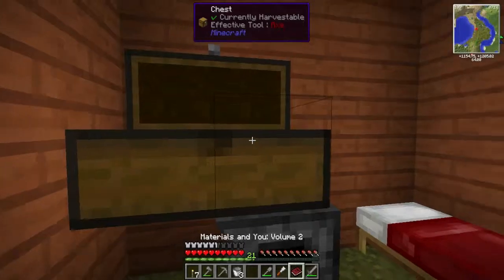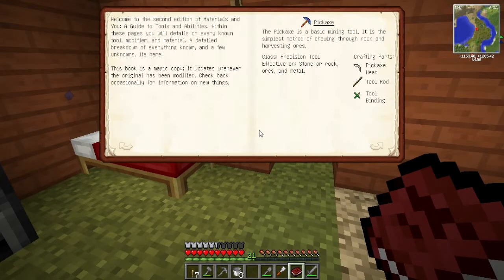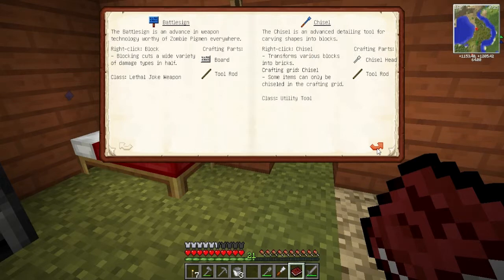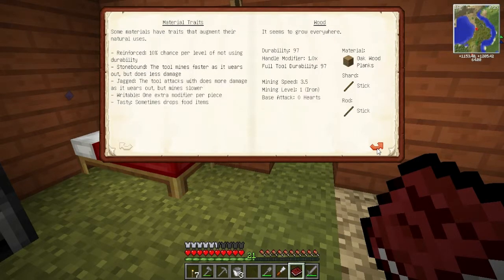Whilst all the monsters die out there - Materials and Modifiers, that's right. Some in terms of traits that augment their natural uses. Writeable - one extra modifier per piece. Pickaxe.